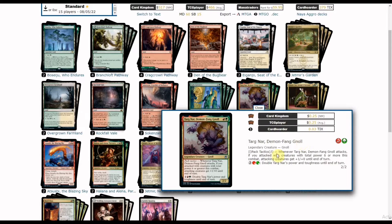Demon Fang Nol from Adventures in the Forgotten Realms is a two-drop 2/2. It has Pack Tactics: if you attack with creatures with total power six or more, during combat attacking creatures get a buff until end of turn. It's not double strike but it doubles Thugnard's power and toughness until end of turn.